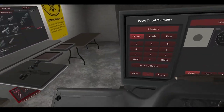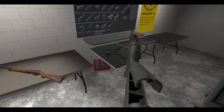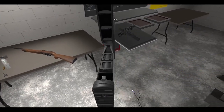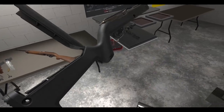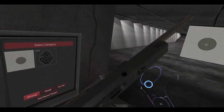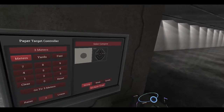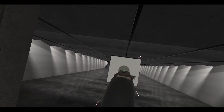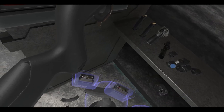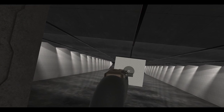You'll notice the stock has some weird, strange molding around it. Well, you can open it up and stick magazines in there — a total of three extra magazines. So you have four magazines of .22 LR total. And apparently you can pull them straight from the stock without even opening it — you can do that.